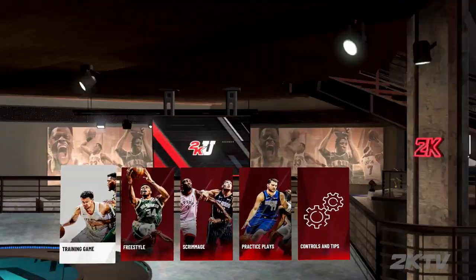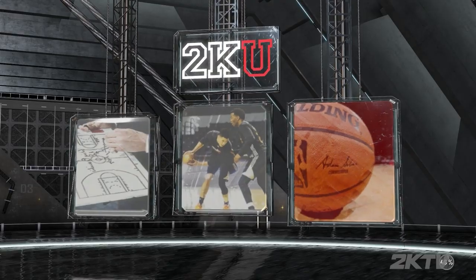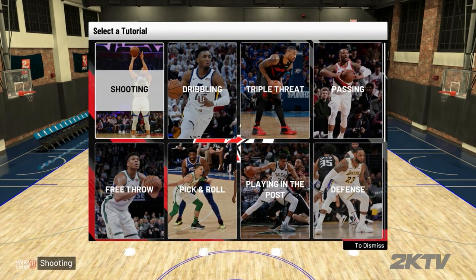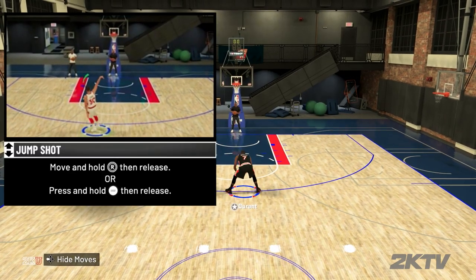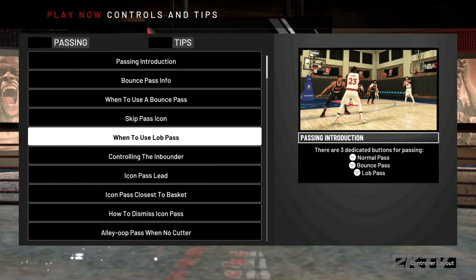So for a new player or someone that wants to get better, the first thing we always recommend is to jump into 2KU. Everything you want to know about the game is in there. Go into 2KU and the first thing you'll see is the training game. You'll see tutorials on everything you want to do — a little overlay telling you what the move is and how to do it, and it'll walk you right through everything. That's a great way to learn the basics of the game.